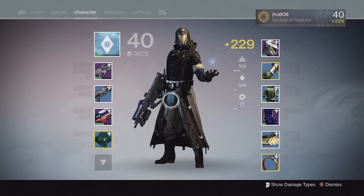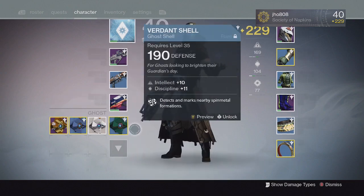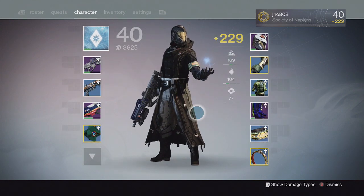All of this is taken into account to make your light number. To increase our Light Level, we need to gain better weapons with higher damage numbers, better Ghosts, better Class Items, better Artifacts, and better Armor pieces.